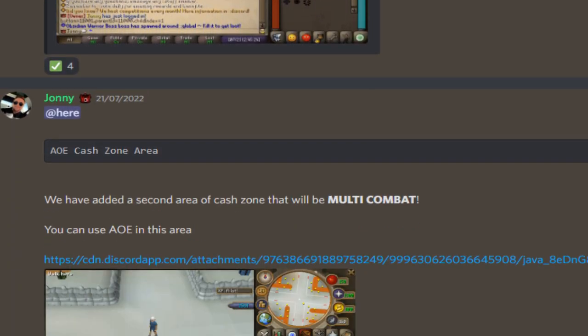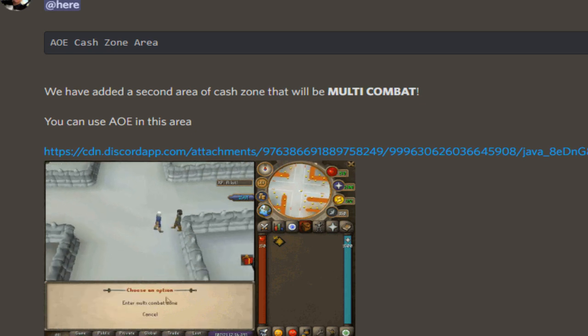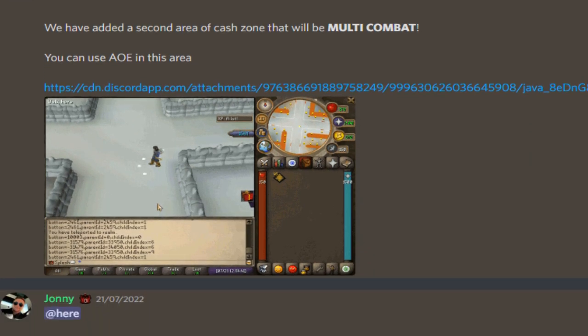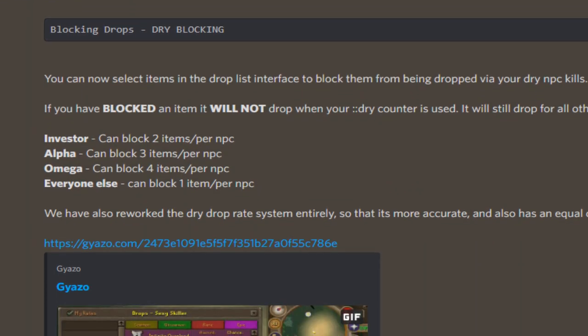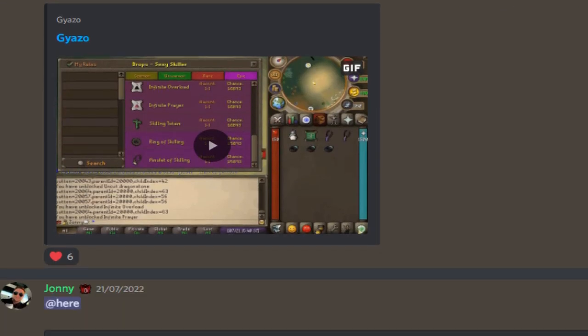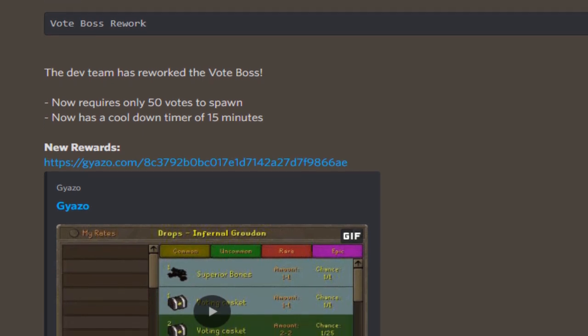Clickable global boss notification — when a global boss spawns, this notification will be active for 90 seconds. Even more quality of life! The cashstone arena has a second arena added that will be multi-combat — that has got to be very good for money. Drop blocking and dry blocking — I love it! You can block items you've already obtained so the chance to get the drop you're actually looking for is much higher.